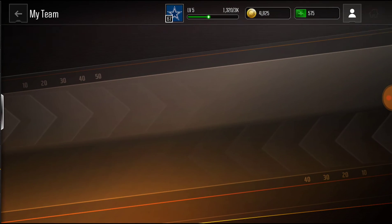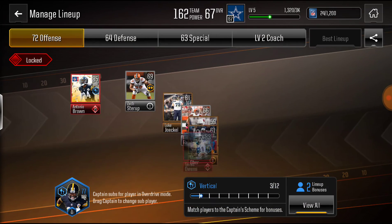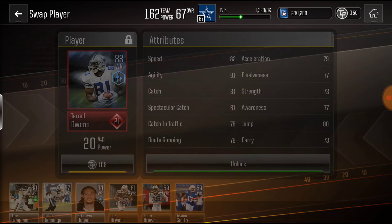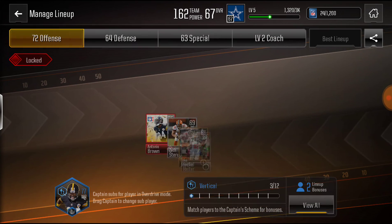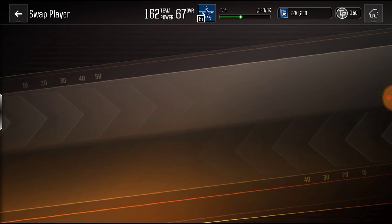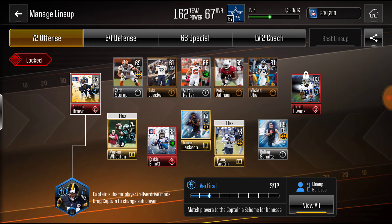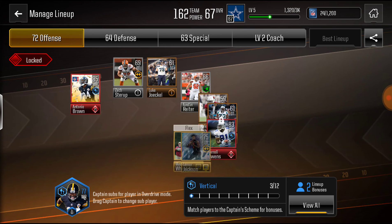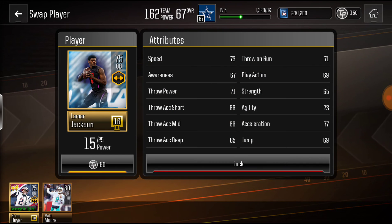This is what my team is currently looking like. At wide receiver I have Antonio Brown and Terrell Owens — 83 overall Terrell Owens and an 85 overall Antonio Brown, which I got for free. We got Ezekiel Elliott, Zeke the Freak, for our running back at 82 overall, and our QB is Lamar Jackson.